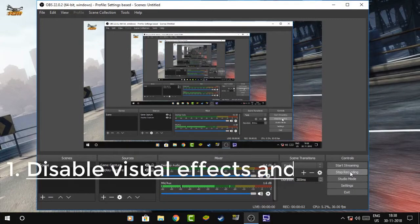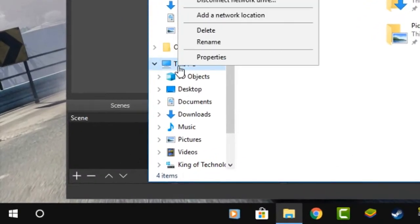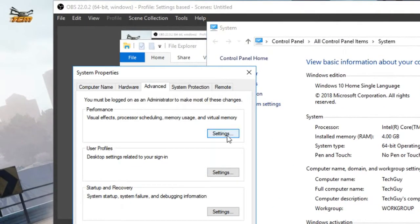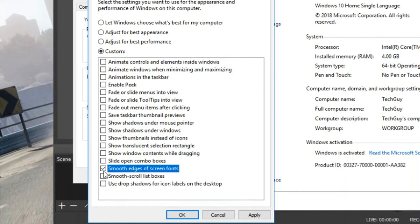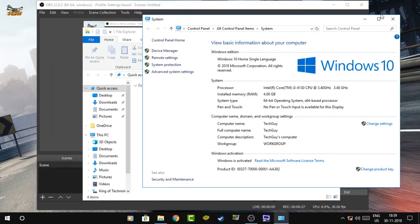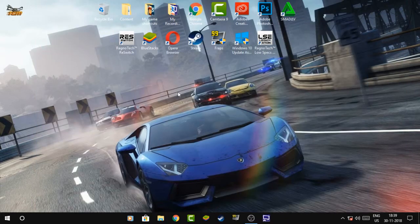The first method is to disable visual effects and animations. You can do that by double-clicking on This PC, click on Properties, click on Advanced System Settings, click on Settings, and you have to choose 'Adjust for best performance.' You can also keep the options for smooth screen fonts and show thumbnails instead of icons. Apply it — this will give a basic look to your desktop but it will also help you gain FPS in your games.